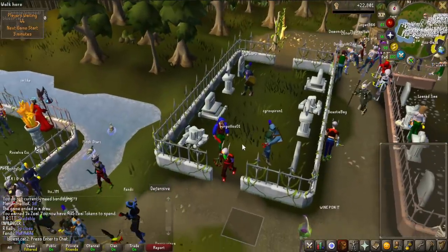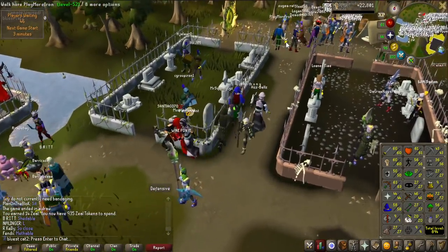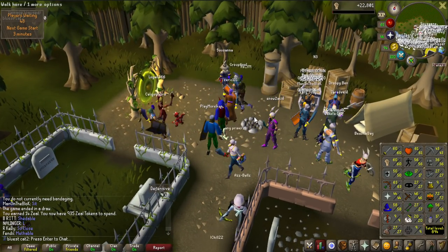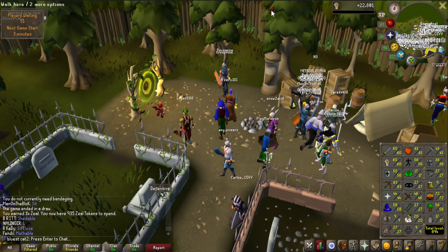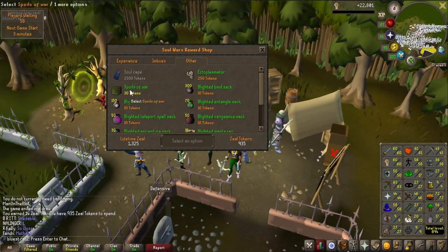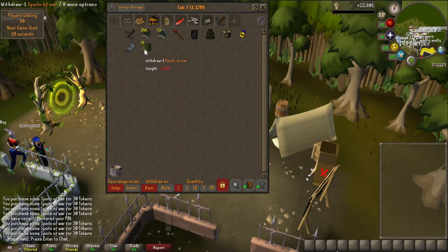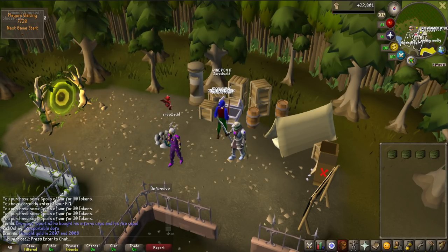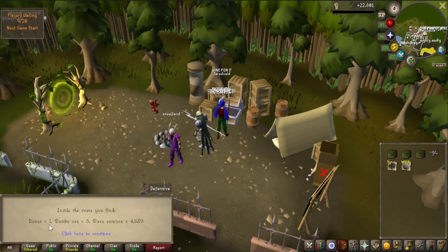It has been a very long grind but we finally got 60 strength. I could have done this a lot faster on ammonite crabs but I'm happy I didn't, because I now have 935 seals — that's about 31 crates, which is going to be ridiculous supplies for our group. I'm going to open all of these and you won't see the opening unless I get the pet, which is one in 400 — about an 8% chance from this batch. Very unlikely, but let's see what we get.